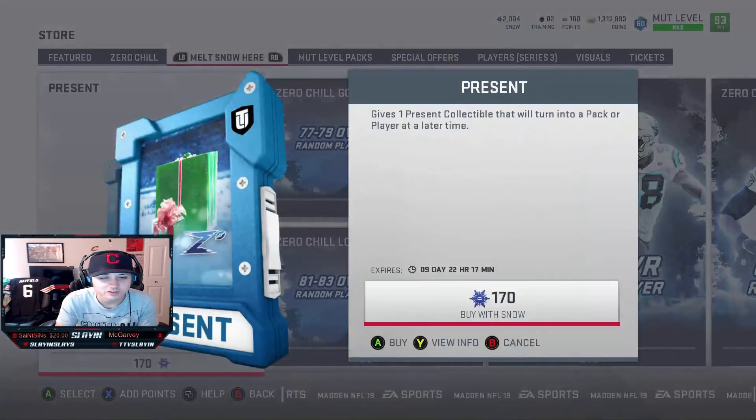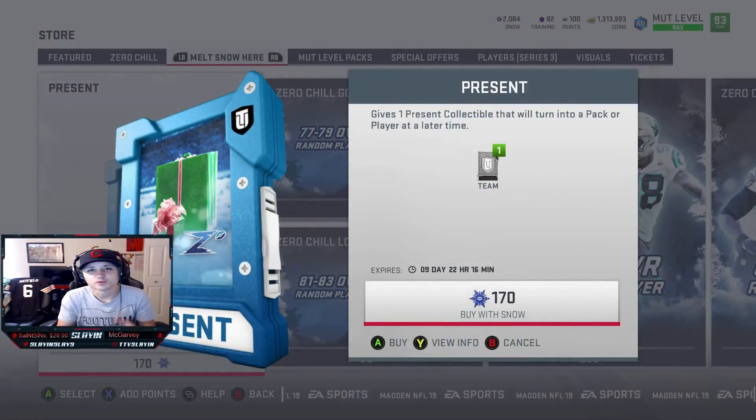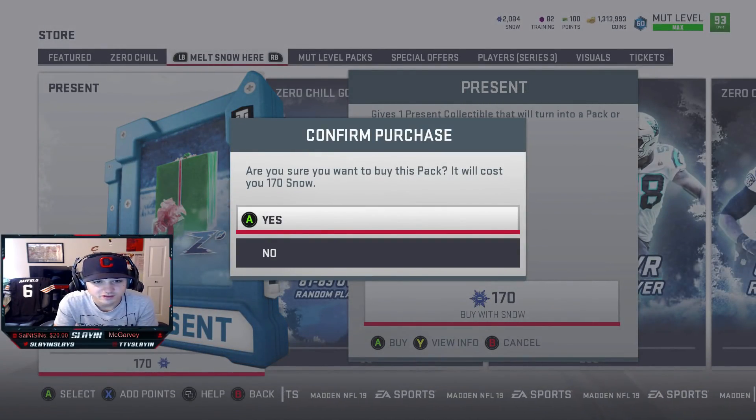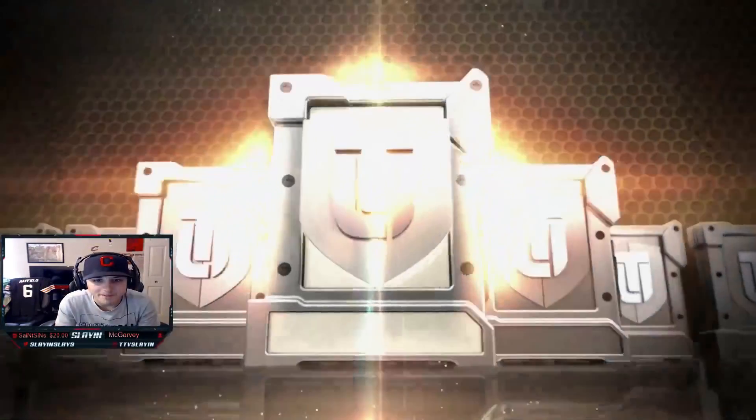We're going to use all of our snow but a customer service error has occurred - give me one second. Okay guys, we backed out of Ultimate Team. Hopefully it lets us buy these now; it keeps saying customer service error. Okay, here we go, first one - let's see if we can get a big animation.